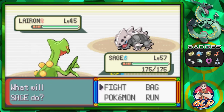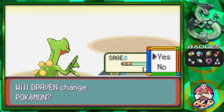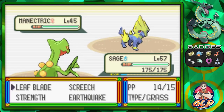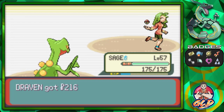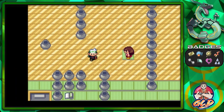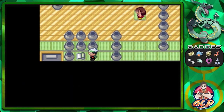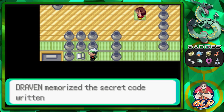We're gonna be taking on Cool Trainer Kiera and she will be coming out with her level 45 Luvdisc. We'll be speeding this up. We'll see better things in Pokemon Omega Ruby and Alpha Sapphire. And right away we found a scroll.